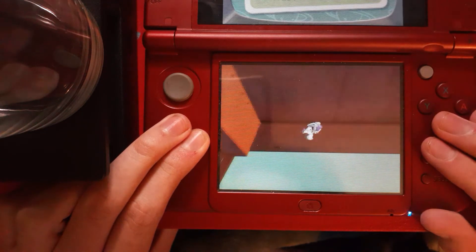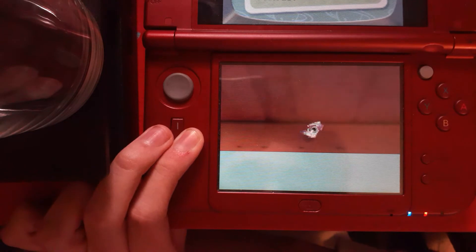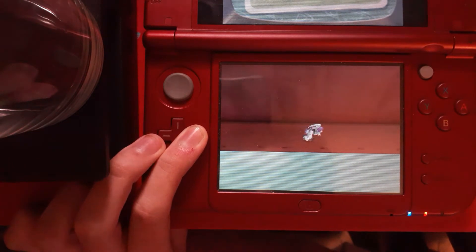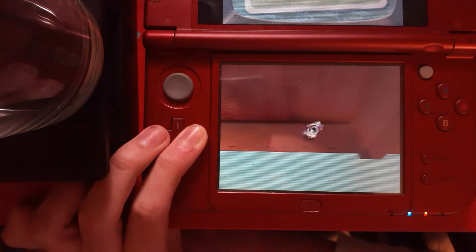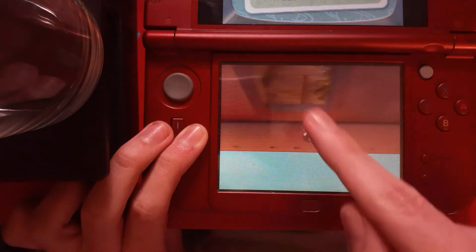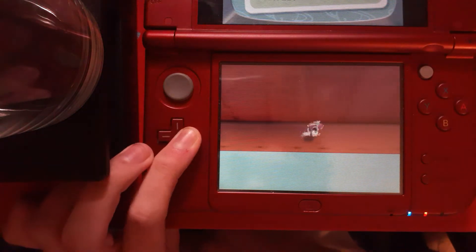Sometimes you get stuck over there but it's not that big of a deal — this jump is really easy. If you have any more questions just leave a comment or message me on the Toy Story 3 speedrunning Discord. Here you're going to wait till there's three openings in the wall — you're going to wait till the third one and then jump into it.